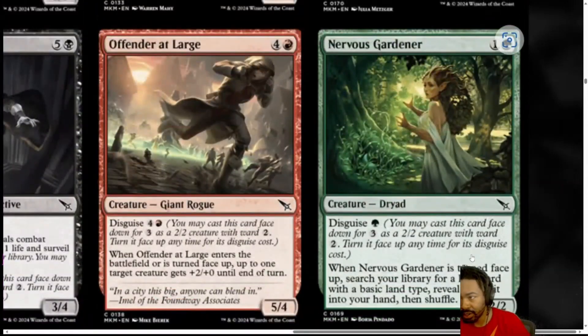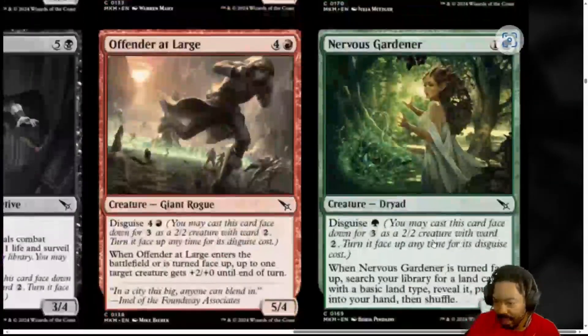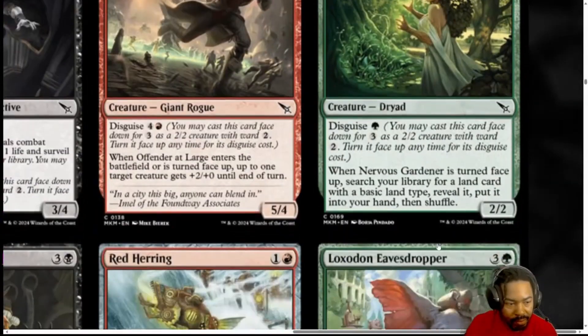Next, we have Nervous Gardener. Two mana, 1 generic and a green. Dryad with Disguise 1. I kind of like these low-cost disguises. When it's turned face-up, search the library for a land with a basic land type, reveal it, put it in your hand, shuffle. So, 2 mana, 2-2. Solid. I put it at like 2.5, but then it also gives you the tutor-up of a land. I like that a lot. I'm going to put this at a 2.75. Still not overly exciting — it doesn't attack well, but it has a little oomph to it.